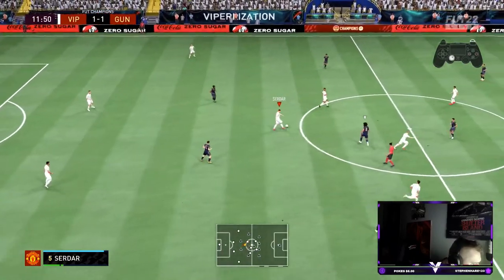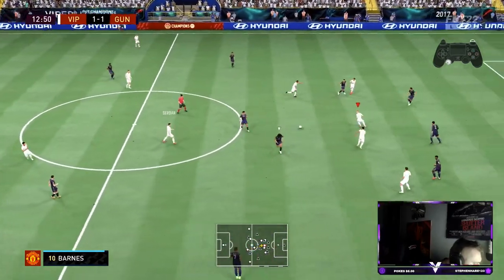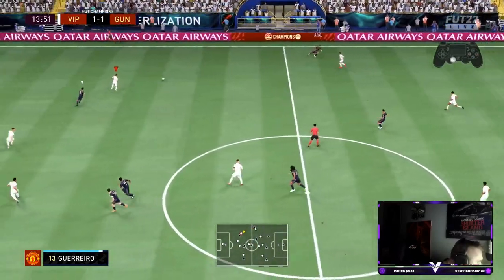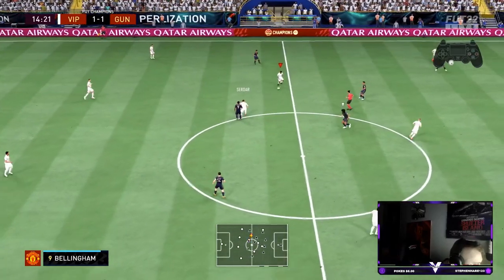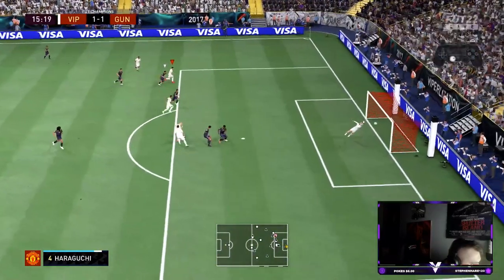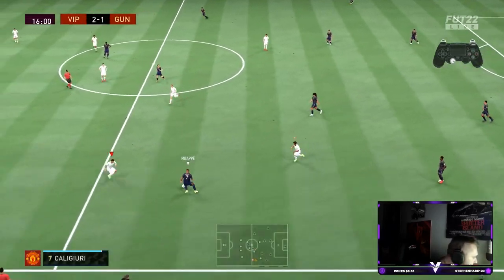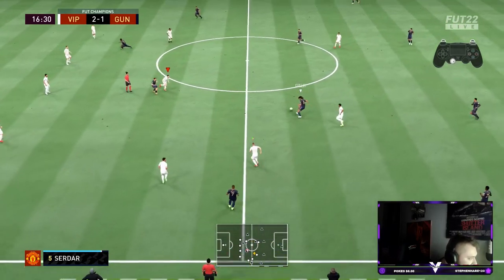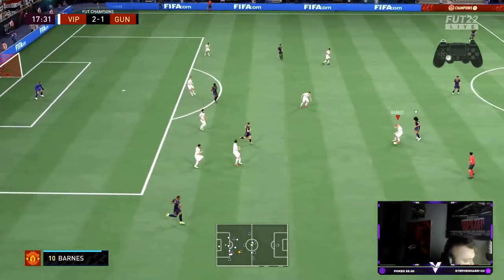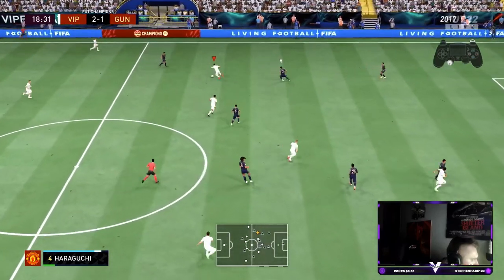Serdar on the ball - he does feel quite heavy early on. Some nice passing play - good pass from him to be fair, though the defending from the opponent is solid. Haraguchi again with a finesse shot - just wide, unlucky. He's got a sick finesse shot on him. He feels very very nice on the ball. I can already tell that out of the two, Haraguchi is more impactful. The Dead Eye is probably the best chemistry style for attackers. Even Puskas - I put a Hawk on him to boost his strength.